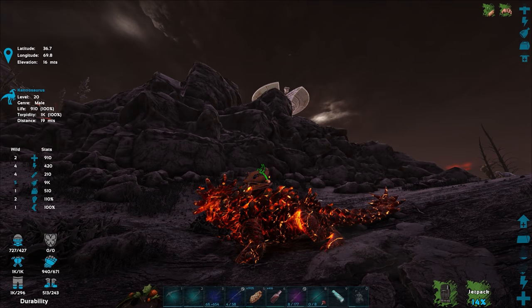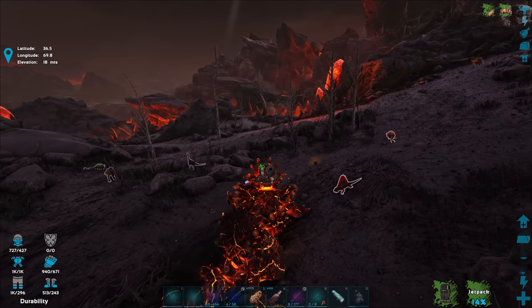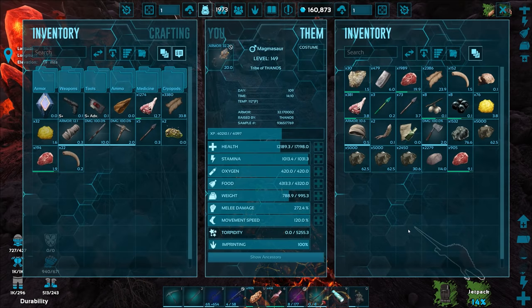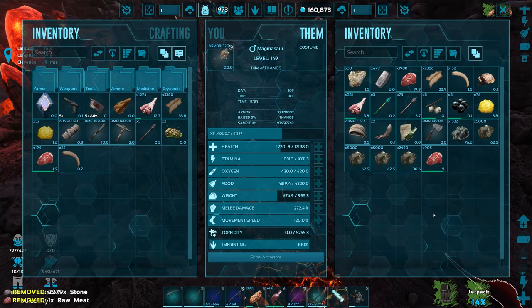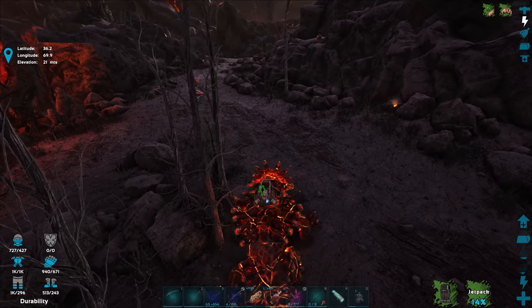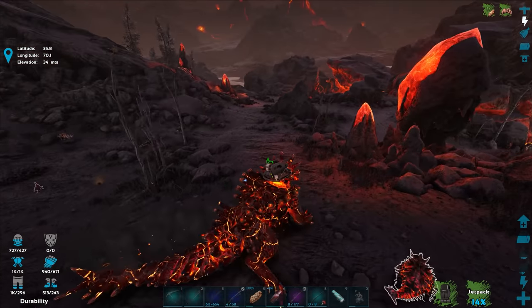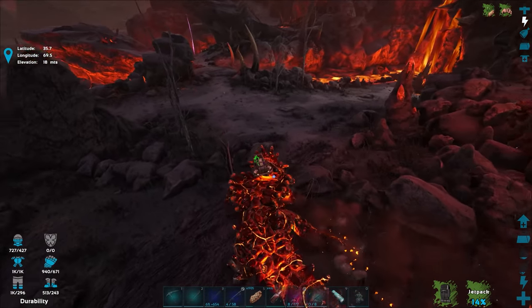Whoa, there's that UFO-like structure! We're actually pretty far from base right now, and we're kind of up on carry weight too — 788 out of 995. I should probably drop some stone and other stuff. I'm definitely feeling like we should go back home, drop off all the metal, and maybe set our other Magmasaur to smelting mode and put metal in our regular forges.